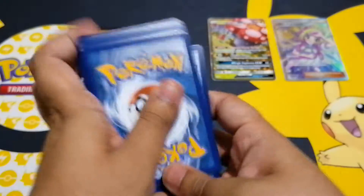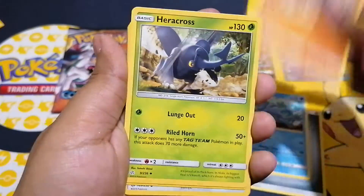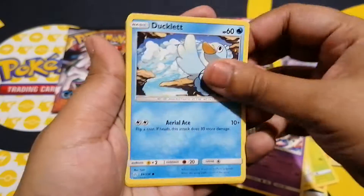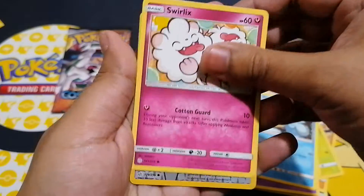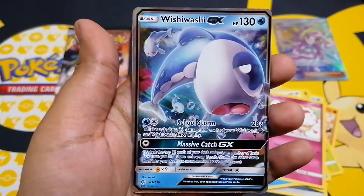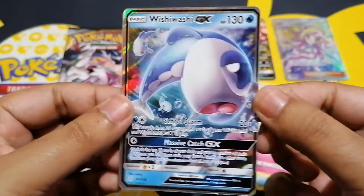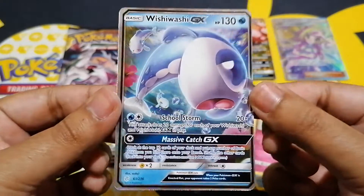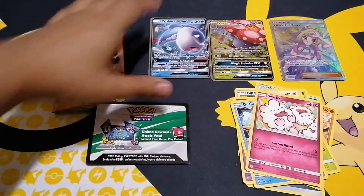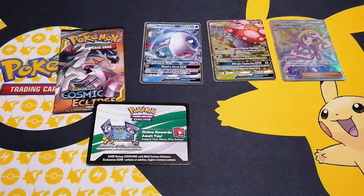There's Golduck swimming away. I'm hoping for something pretty special. There's our reverse holo, and let's see what we get beyond this — a Wishiwashi GX! I'm sure I've got this Pokemon before but not this card specifically. That's a nice GX pull. So we've got two GXs already and a tag team card, and a trainer full art card — that is really good so far. Liking this, not bad at all.